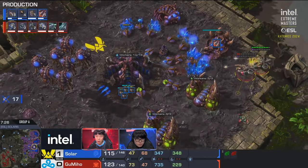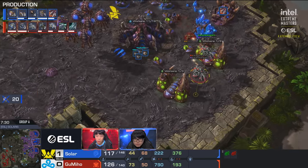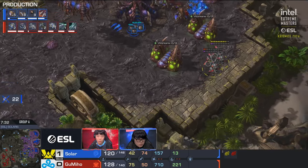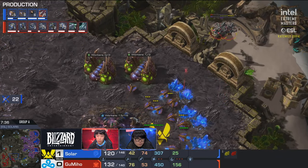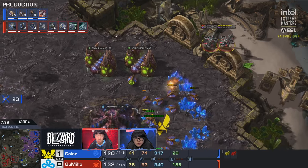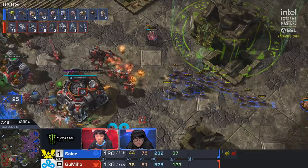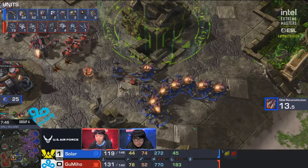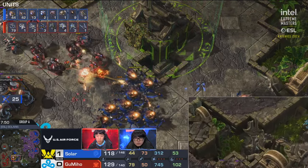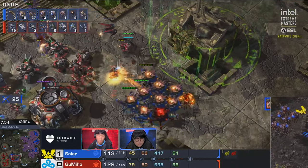Those banshees might be more useful sitting on the rally point since there are so many queens and an overseer with the push — doing a lot to weaken the reinforce. But Gumiho's got to defend not at his third but on the high ground. He needs to get up there. Gumiho trying to defend the third is crazy — he's got to pull workers to the front. He's got a lot of ravagers and roaches. The SCVs need to pull out to defend this. Gumiho is not respecting this push.